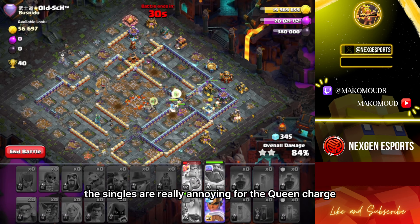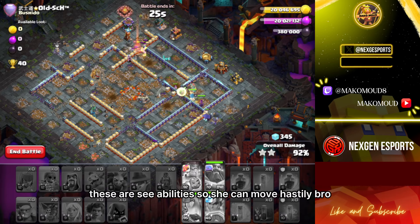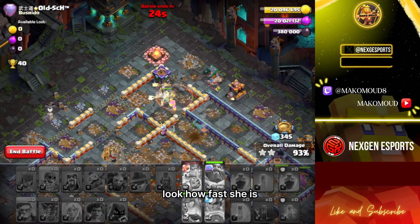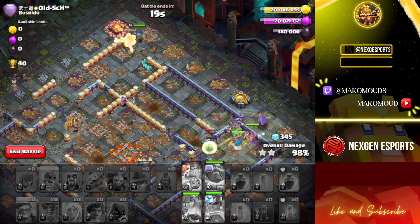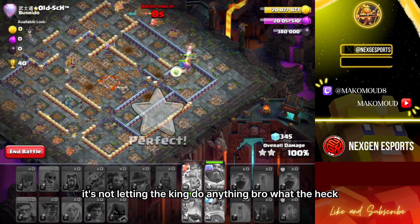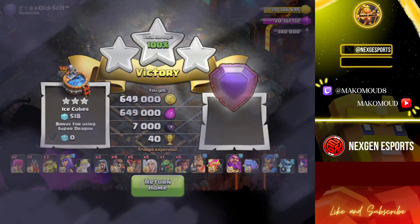Those singles are really annoying for the queen charge, but I think we have an even time. Use RC ability so she can move hastily — bro, look at how fast she is! She's not letting the king do anything, bro, what the heck. Alright, nice — GGs!